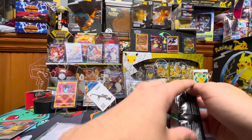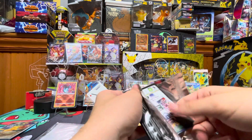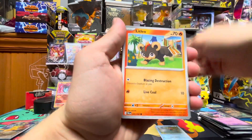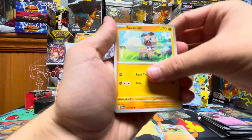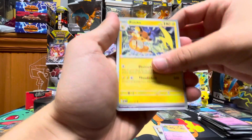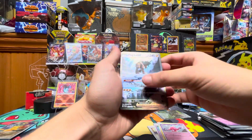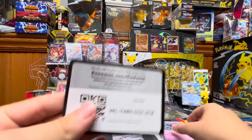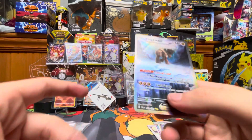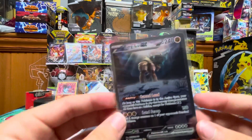Last and final pack: we got Magikarp, Slowpoke, Litleo, Rockruff, Rockruff, Drifblim, Palossand, Raichu, Tinkatink, and Tinglue EX alt art — let's go! Finish it off in alt art! Look at that, it's a nice one too. Tinglue EX alt art!